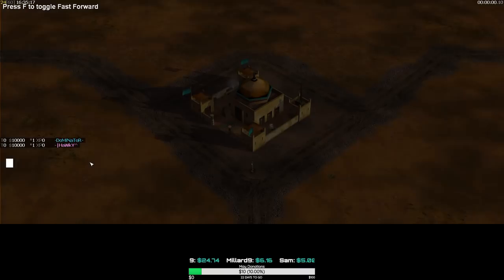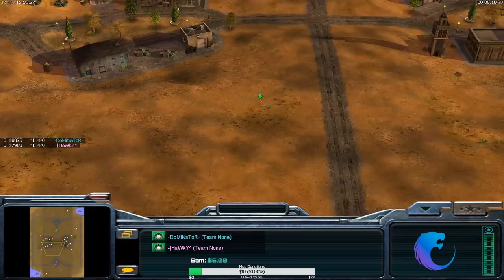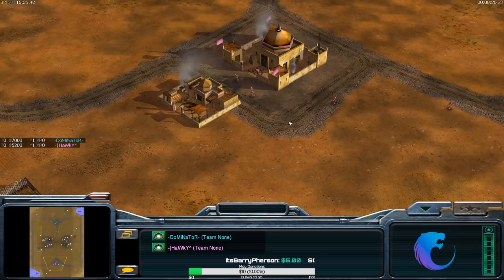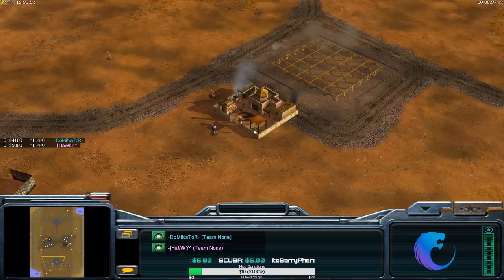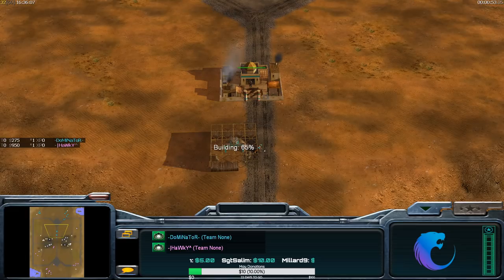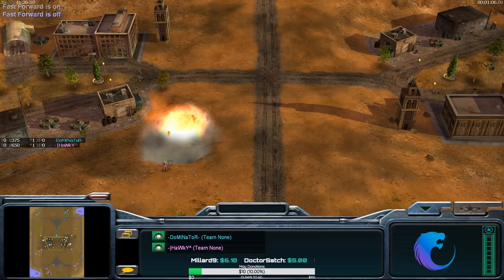We're jumping into replay two now - a different matchup. GLA Stealth versus Hawkey's GLA Tox. I'm on top and I have no tanks, whereas Tox has very powerful units. Scorpions are relatively cheap at 650 each but they fire toxin shells, so RPGs just go down to the tanks too because of the toxin shells. It's quite imbalanced the way they clear up everything. GLA Tox is considered the strongest GLA faction by far. In this replay from around 2015 I've done a four-worker build order - skipping the flank tunnel - and my terrorist on guard mode in the middle finds a tunnel and gets a free kill. That's 800 dollars lost for Hawkey.